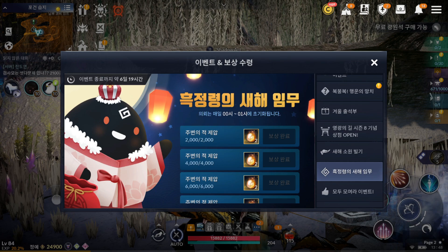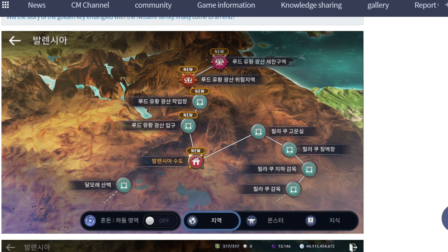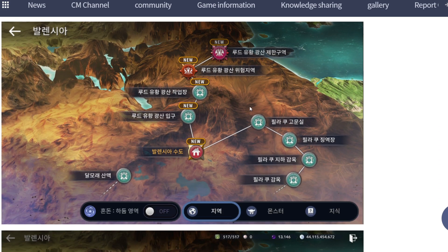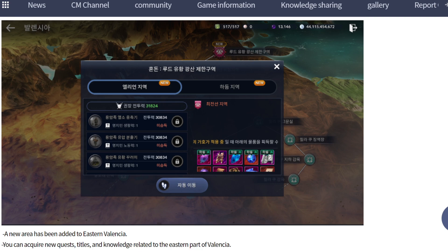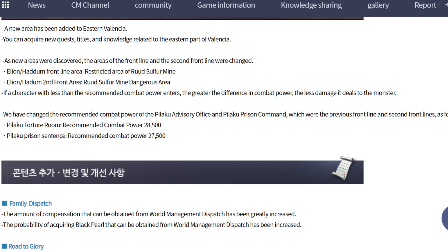Now let's review the Pack Node. They added a new area for Eastern Winds. Starting from here - one, two, three, four, five maps. The CP requirement recommended is 32k CP, or 31k minimum with 32k being better. In here we can get upcoming item materials and other useful items.